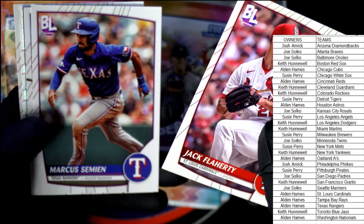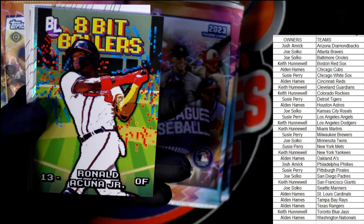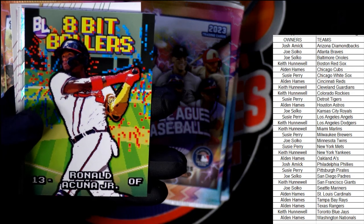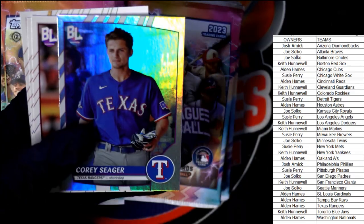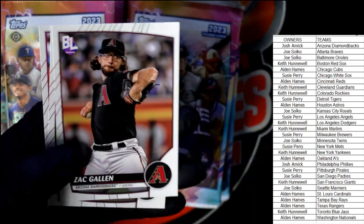Jack Flaherty Big League. Here's an Eight Bit Ballers Acuna — that's really cool! That's the second Eight Bit Ballers we've pulled; we pulled the Trout earlier and the Acuna now. Atlanta Braves going out to Joe S. There's our one refractor in every pack — Corey Seager — and a couple of base cards.